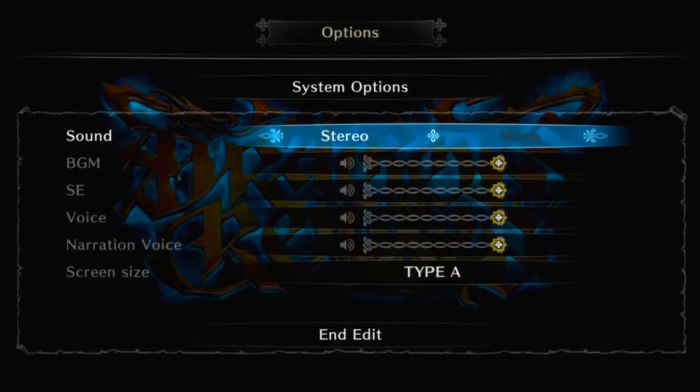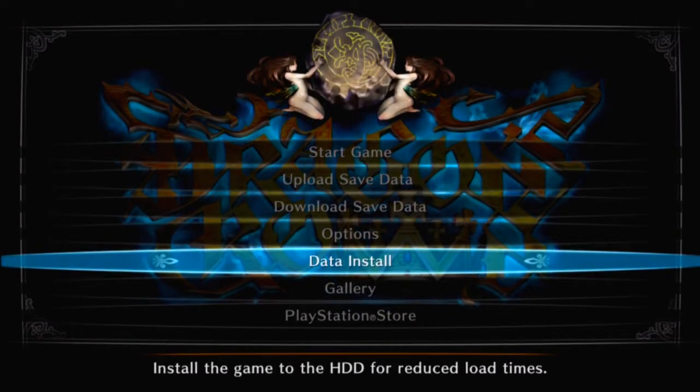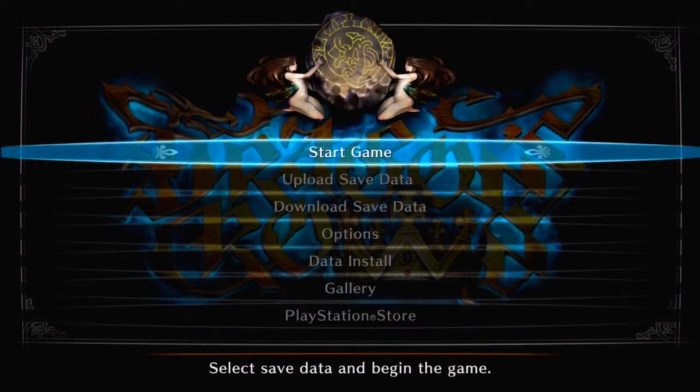Options — always check the options. Stereo sound, yep. Screen size, okay, let's stick with that. Data install — that might be something I'll do in the future, but yeah, for now let's just start the game.